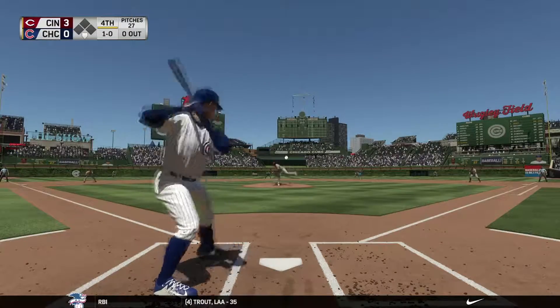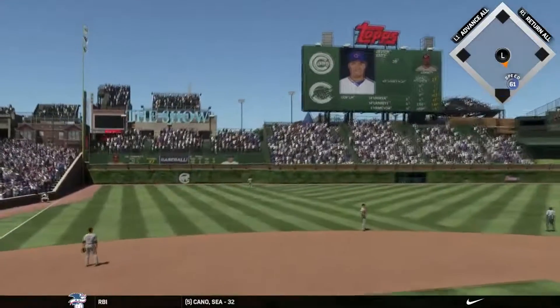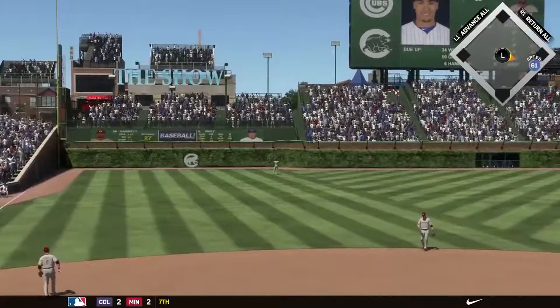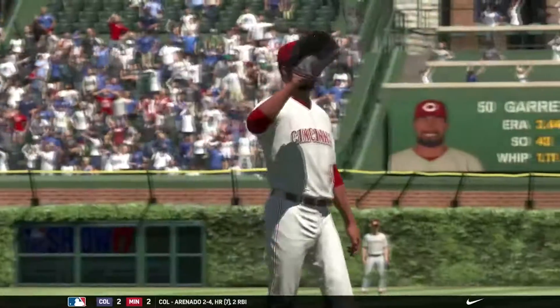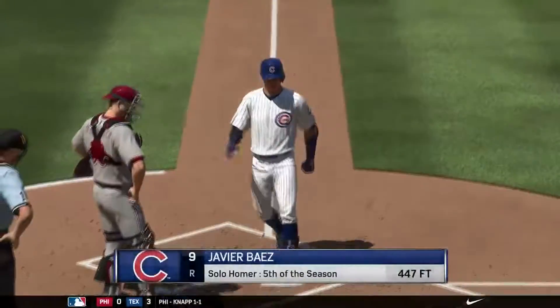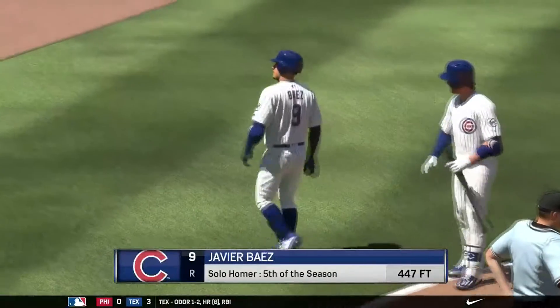The Cubs here trying to get something. Baez, 1-0 count, and that is launched into left field — no doubt about that. A solo shot for Baez. Looks like that even went outside the stadium over on Sheffield Avenue. Baez just putting the Cubs on the board finally. It's a 447-foot home run, his fifth of the season.